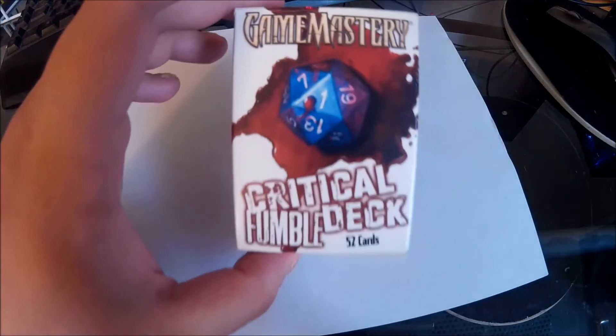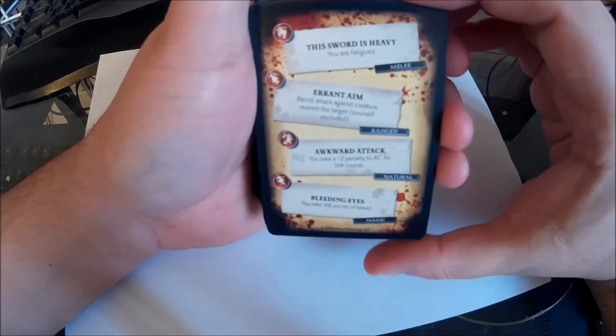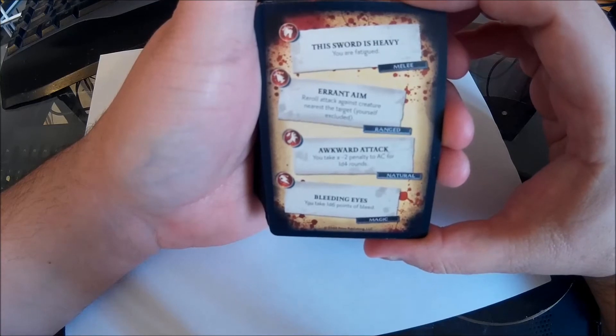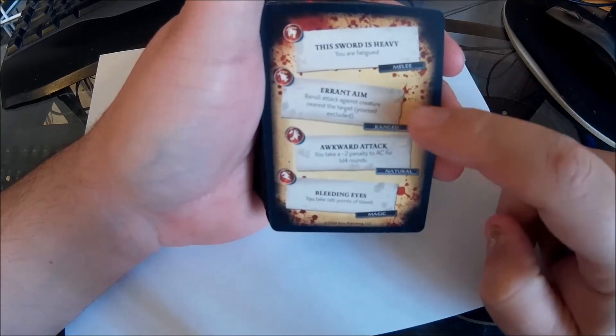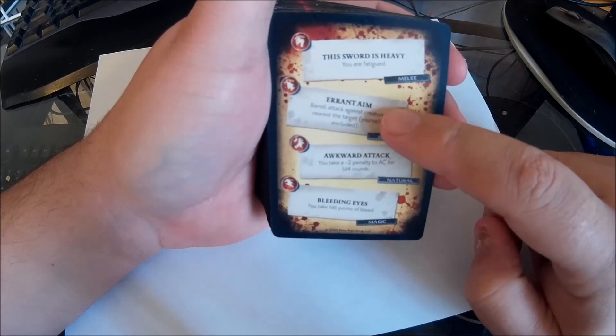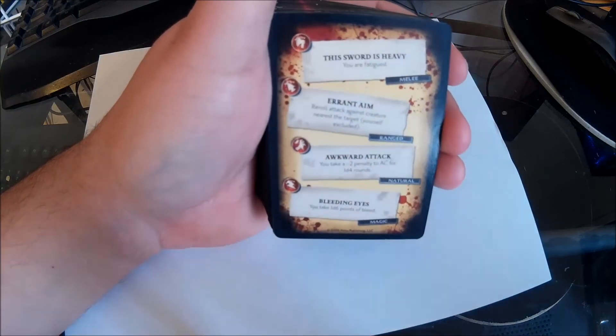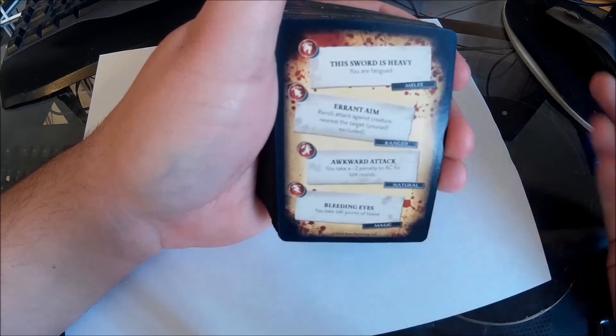Then of course we have the Critical Fumble, which I love these. Most of these aren't quite as horrible as the critical hits — some of them can be a little bad. The first one is: your sword is heavy and you are fatigued, for a melee fumble. These are divided into melee, range, natural, and magic. For range: reroll attack against the creature nearest the target — you're self-excluded — so even if that is someone on your own team, it is possible you might hit them. For a natural attack, you take minus 2 to your AC for 1d4 rounds — basically you throw yourself off guard. And for a spell, Bleeding Eyes — you take 1d6 points of bleed.